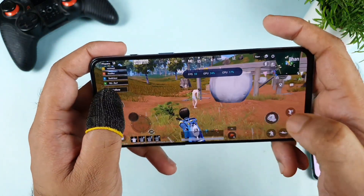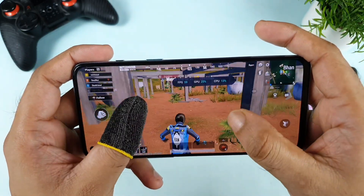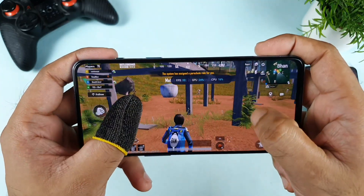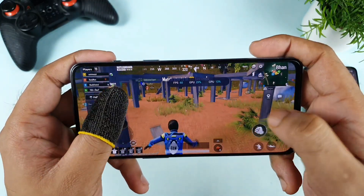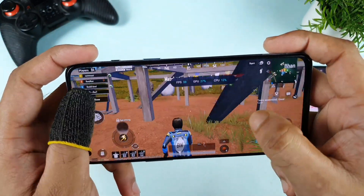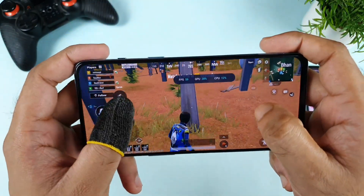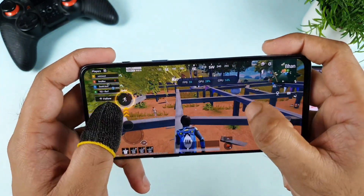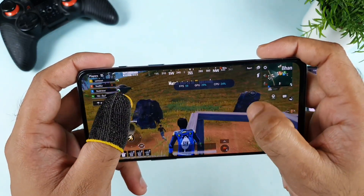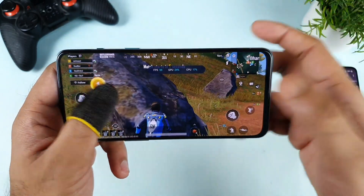Now we'll be able to see the exact FPS drop in the boot camp. Right now you can see the CPU and GPU utilization — 59 and 60 FPS. I'll try to test other games as well, like Genshin Impact and plenty of others, using this built-in FPS meter. It just dropped slightly to 57, but not much. This is my first time doing this FPS meter test on the OnePlus Nord 2, so I'm not even sure how much FPS will drop.